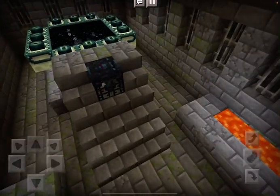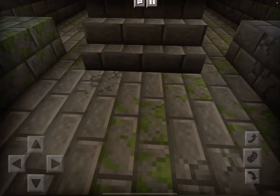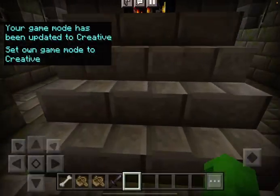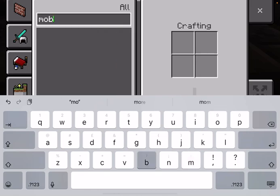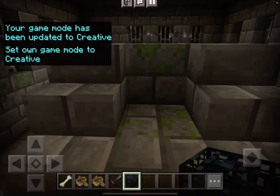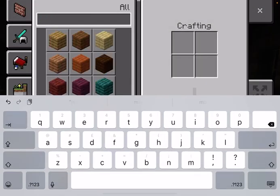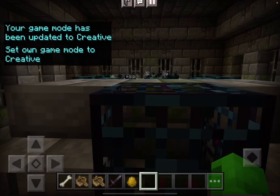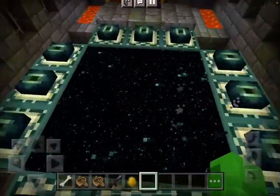I recommend getting rid of the silverfish spawner. Now what I'll do is add a monster. An easier way is to get blazes — this would be better.